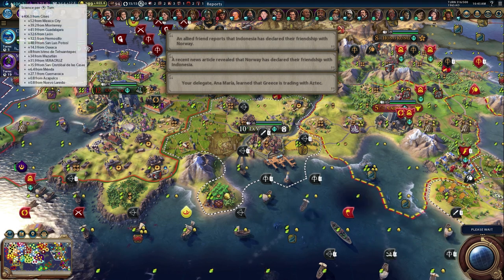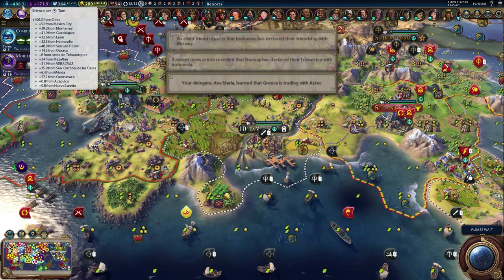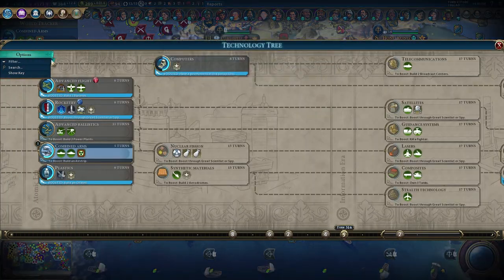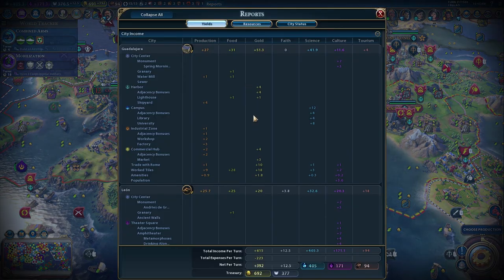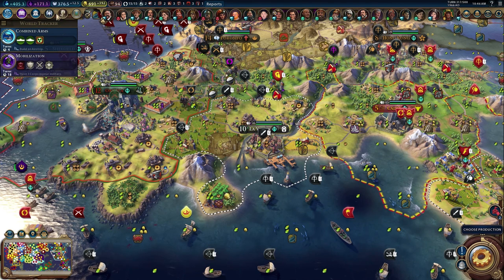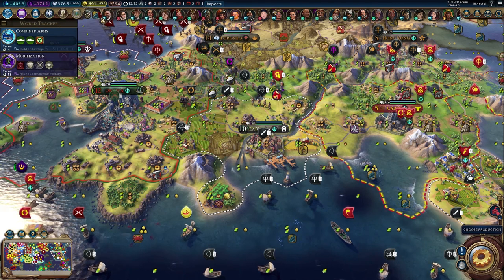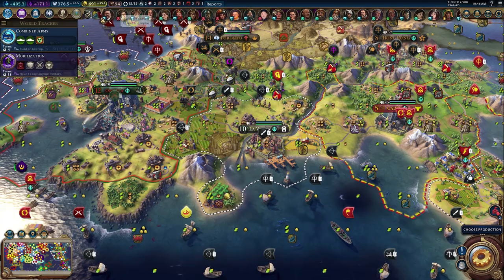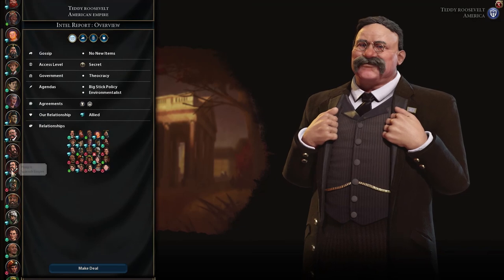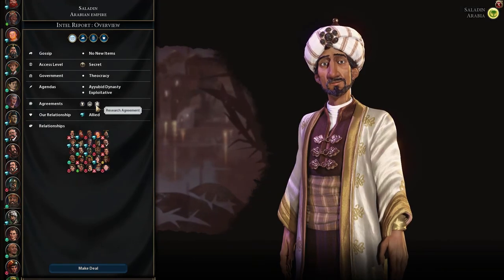If I hover over trade routes, will it tell me I have research agreements? No. Is there a way to find my research agreements at all? It wasn't in reports. I check resources, city status — wow, we actually have four displeased cities. We need more amenities. Then, looking at the diplomacy screen, I can see we do have a research agreement with someone, but it doesn't tell me what it's for.